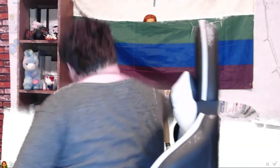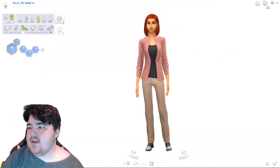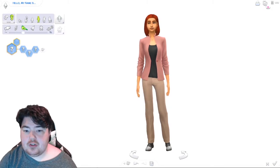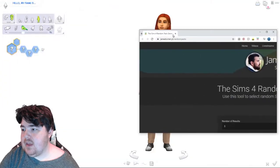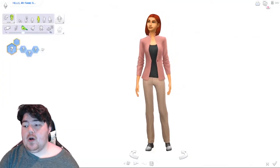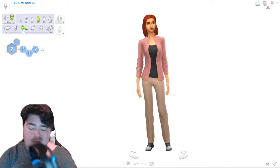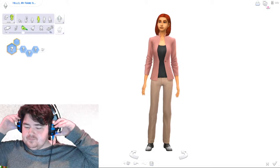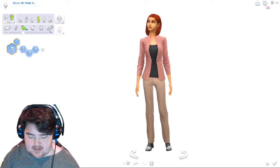Without further ado, we're going to pull up my green screen. The screen has been greened, and on the side I have the randomized pack generator from James Turner. We're going to be using that exclusively to pick the packs. We do have one sim all ready to go.